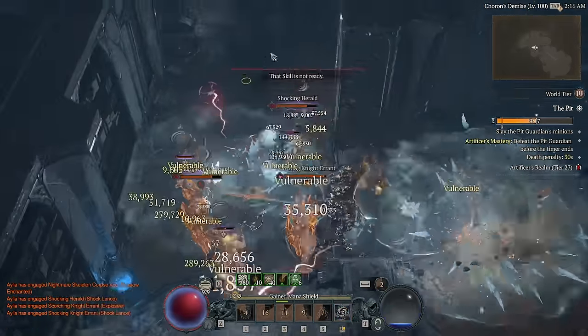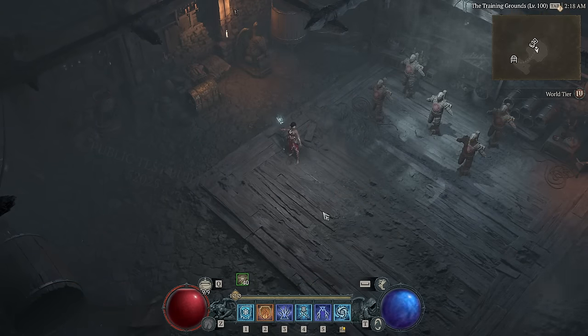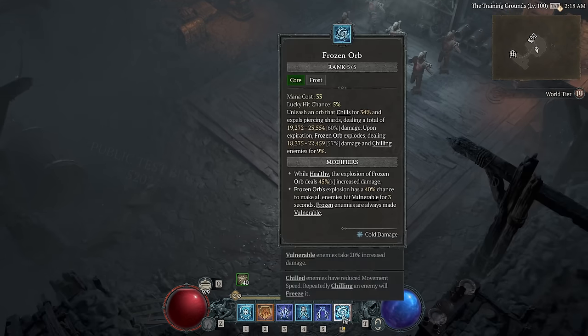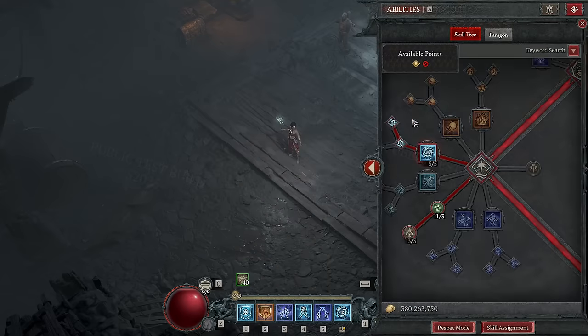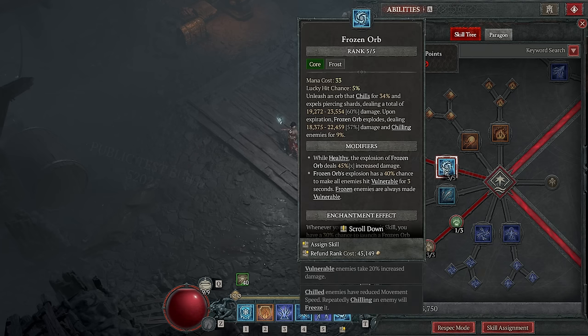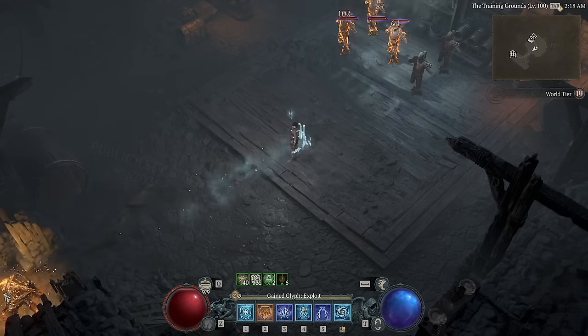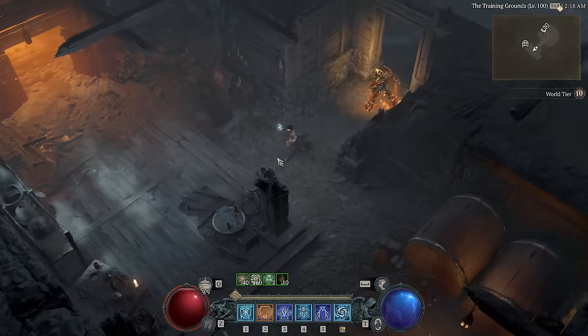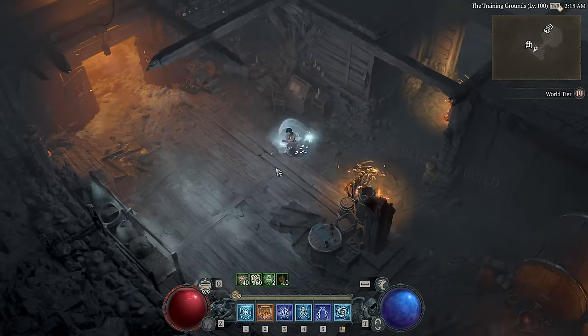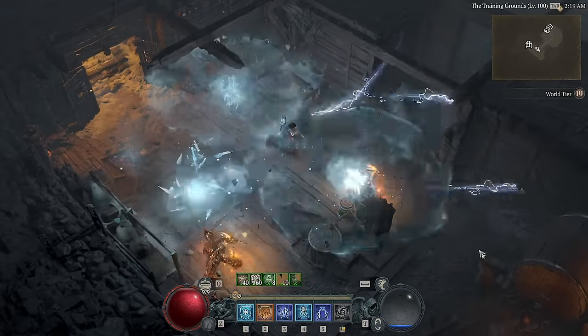The first key change is simply the buff to Frozen Orb - a 45% multiplicative while healthy is a ridiculous damage increase. But mechanically, it now goes to exactly where you fire it. So if I target bottom left, it will fully go to the bottom left. Whereas if I target right in front of me, it will stop right in front of me - so you can choose to have each Frozen Orb exactly where you need it at any distance.